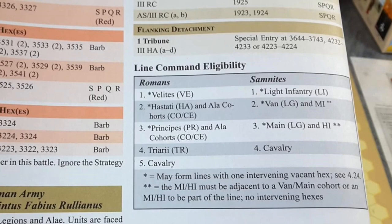Before we go any further, it pays to look at the Line Command Eligibility Chart. These are found with each scenario and tell us what troops can make up a single line and be eligible for a line command. For the Romans, a line command can be made up of all velites, or hastati (citizen or non-citizen), or principes (citizen or non-citizen), or triarii, or cavalry. The Samnites similarly can form a line from all light infantry, van and medium infantry units, main and heavy infantry units, or cavalry.